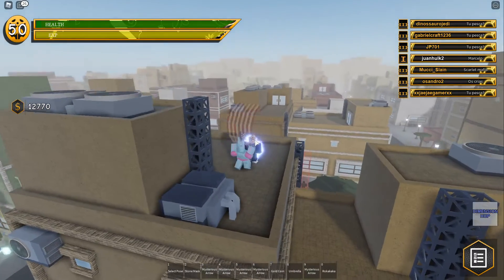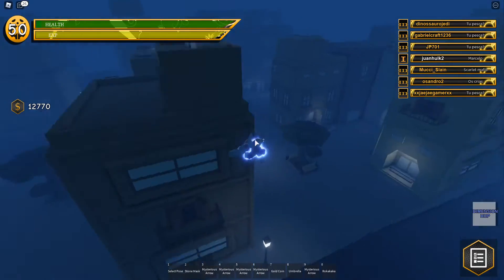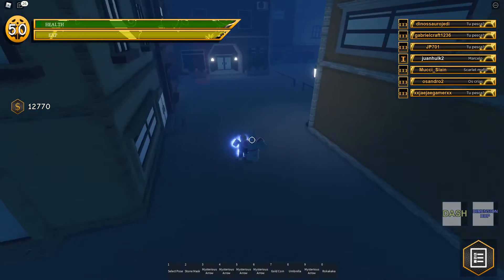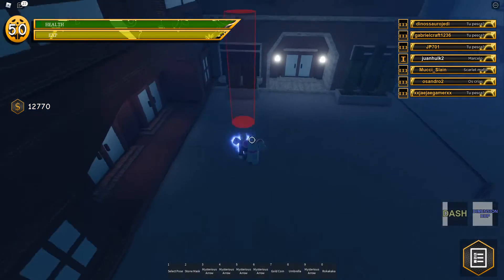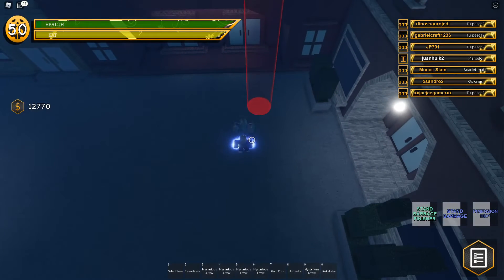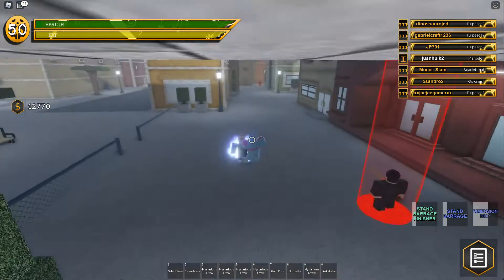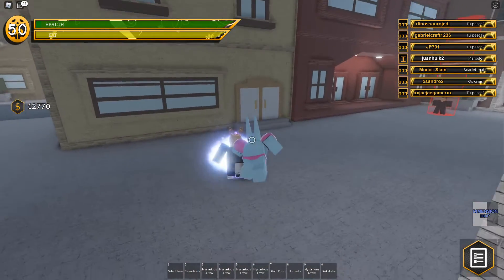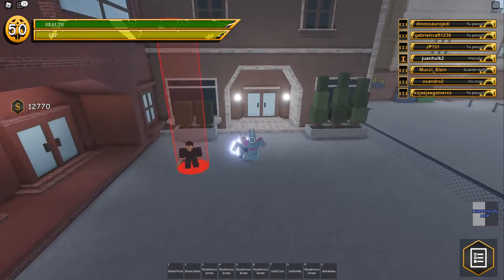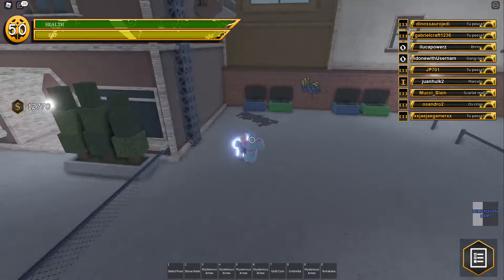Last move: Z is Dimension Hop. This move is busted — you can just camp the heck out of everyone. Though I can't hit anyone outside of my own Dimension, which is something I wanted to know, because that would be kind of busted. But it must be good for grinding.